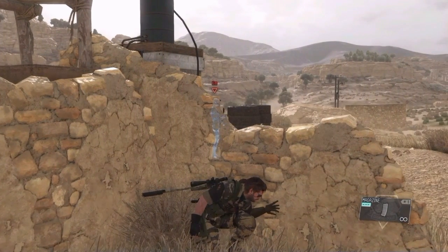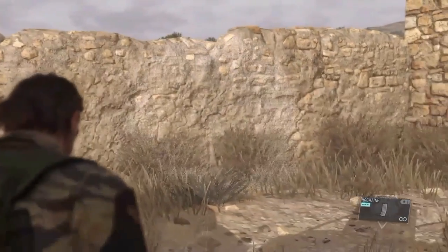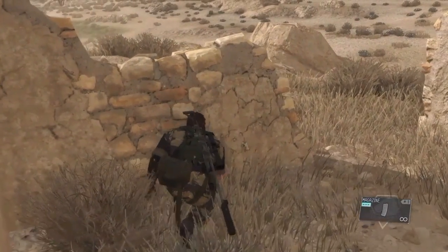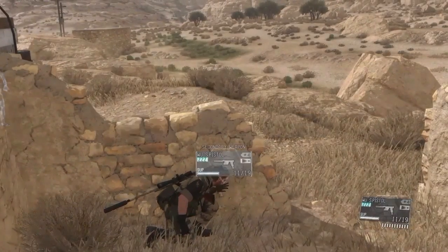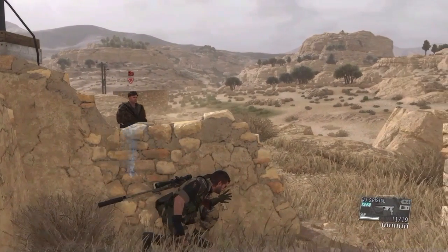This is the fifth and final type of holdup: a holdup using a distraction. To do this we must first manipulate the enemy into walking past our location. Let's try it using the empty mag. Now we just wait for him to pass us, then we aim at the enemy to initiate the holdup.